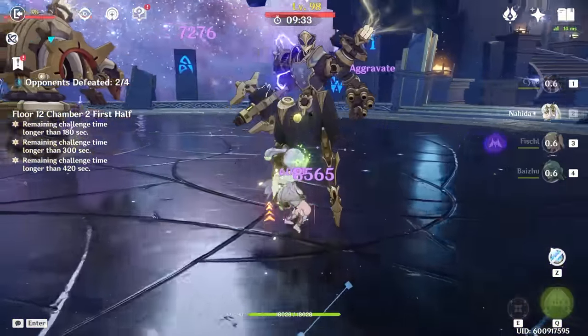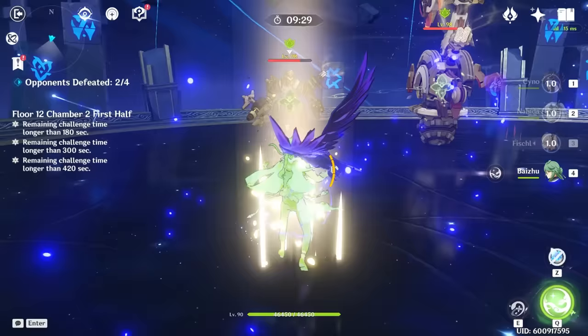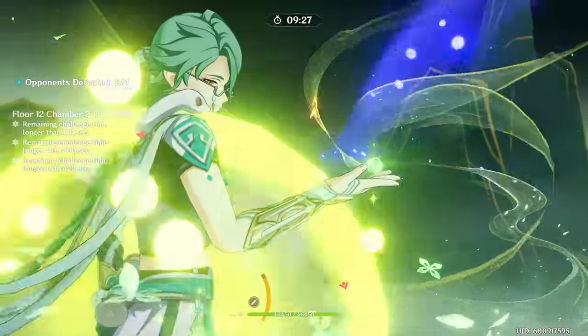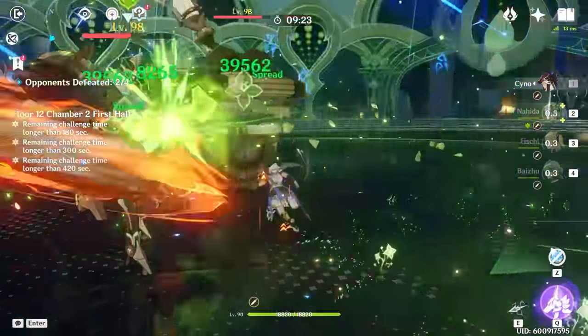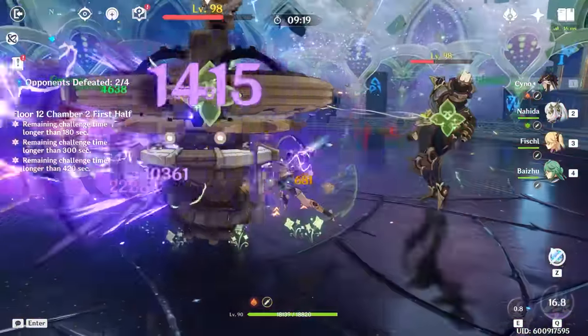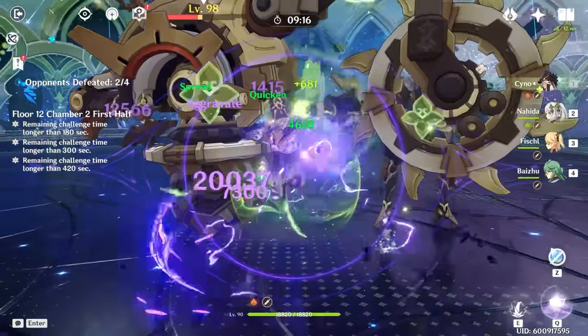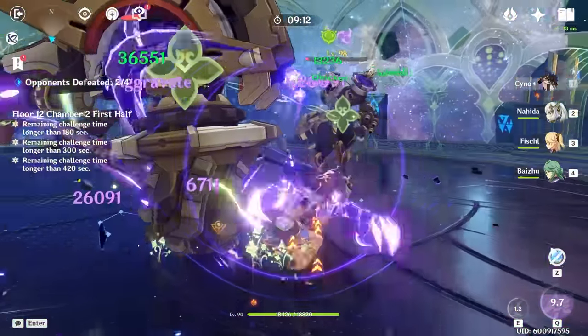If you really want to wreck enemies, get her at C2 if you can. Dendro-type reactions like Burn and different Bloom reactions can potentially crit — only a 20% chance to crit with 100% crit damage, but this will increase overall damage by a lot. Quicken, Spread, and Aggravate will debuff enemies' defense by 30%, so if you've got the resources, 100% would recommend C2 Nahida.